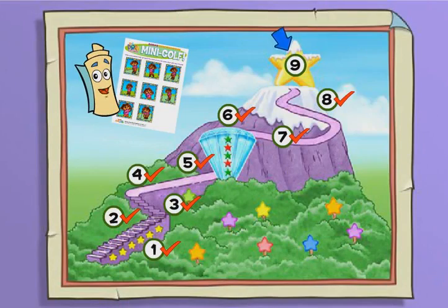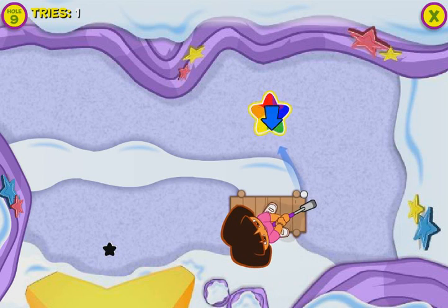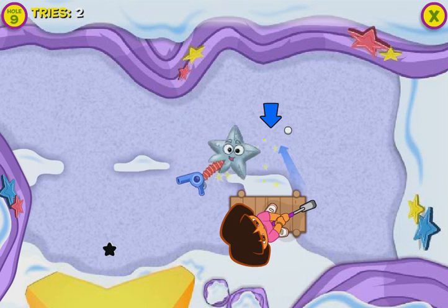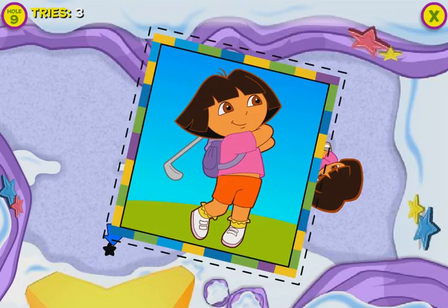Wow! You won a lot of printable golf cards. It's a giant star — we're almost at the top! Hit the ball into the hole to win the game. To call an explorer star, aim the ball and hit the star. Look — Tomb Star is here to help clear the way! Thanks, Cool Star! You did it! You got the ball into the hole on top of Star Mountain. Fantástico! You earned a printable card for your collection.